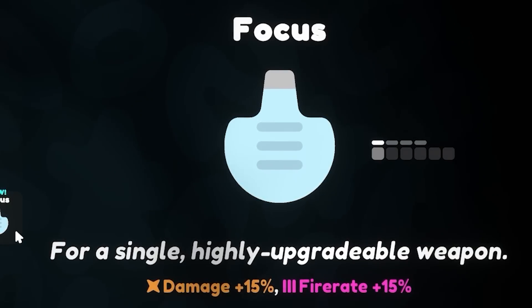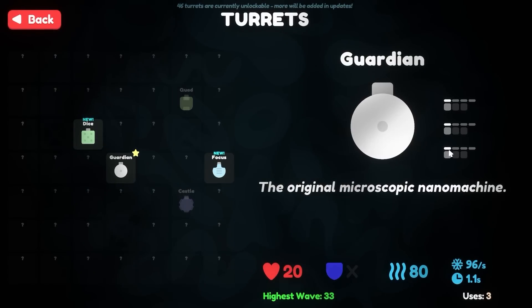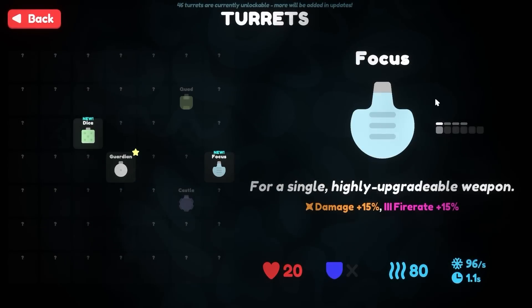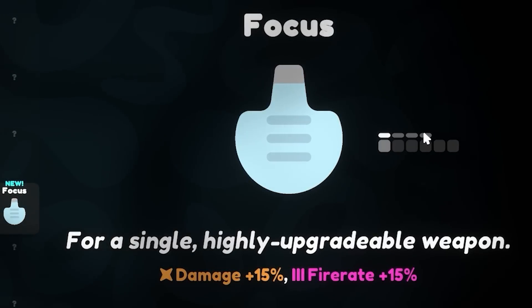Let's go ahead and evolve something that should never ever exist. Normally you have something like the Guardian — three different weapons, upgradable four times. We're going to do what I've never done before and focus, but you can upgrade its single weapon four times.